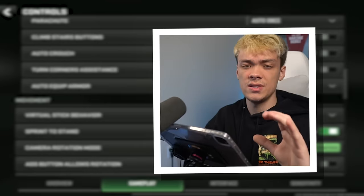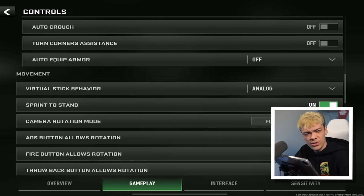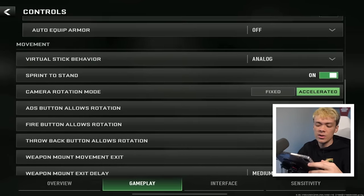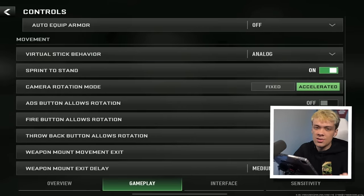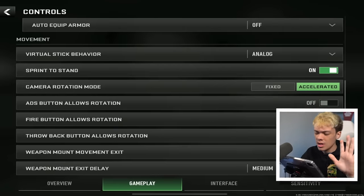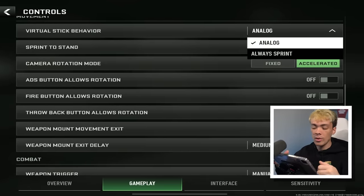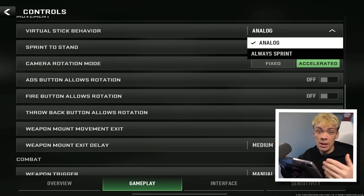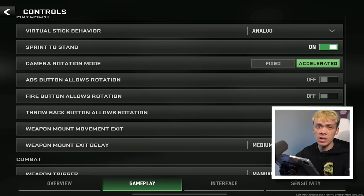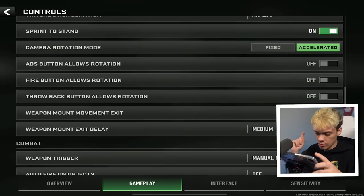Climb stairs button — I don't really see a reason for using this. Auto crouch also doesn't really make sense to me. Turn corners assistance — no, you don't need that either. Auto equip armor is a little bit of preference, but for me it's very simple to equip armor yourself; you just click the button and choose how many times you want to equip. You don't need auto equip armor. Virtual stick behavior is pretty important — make sure it's set to analog, because sometimes you want to walk around the map. If you sprint, you're going to sound like an elephant, and always sprint obviously makes you always sprint, which is not good. Sprint to stand is really important — it makes you get up from crouching or laying on the ground a lot faster.